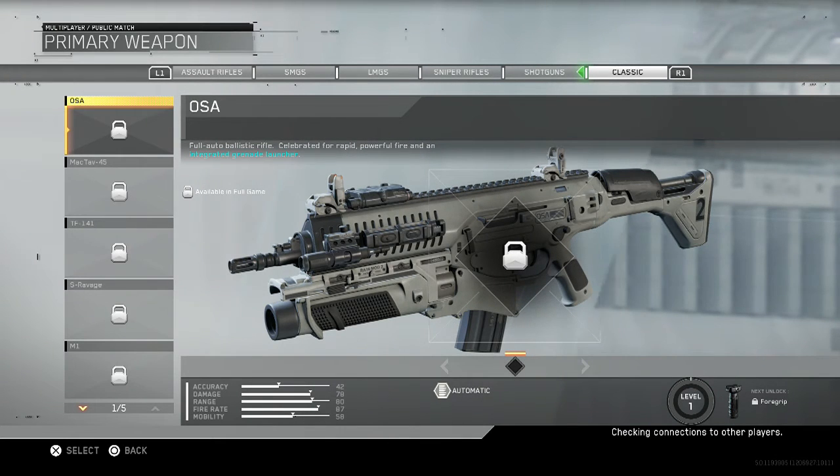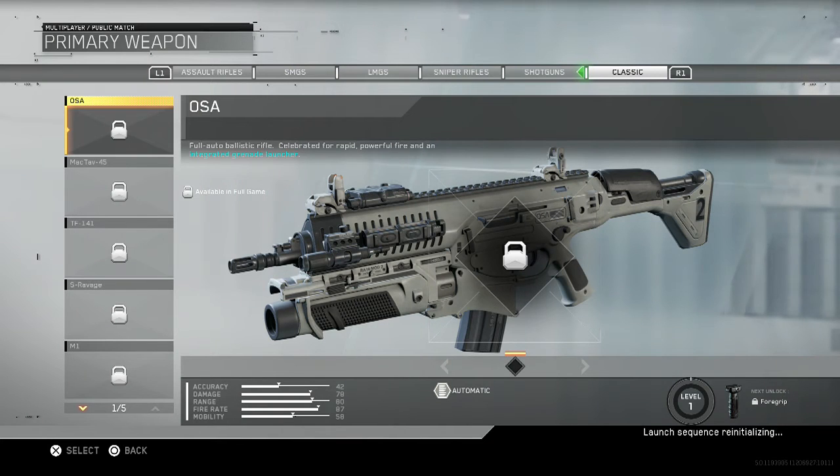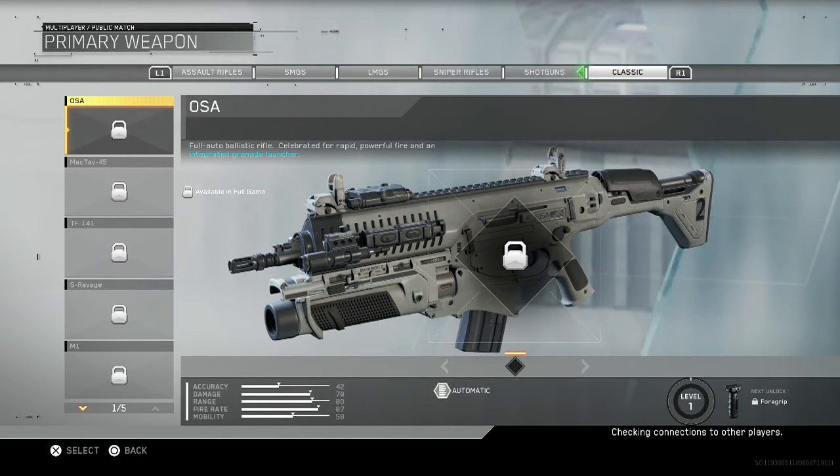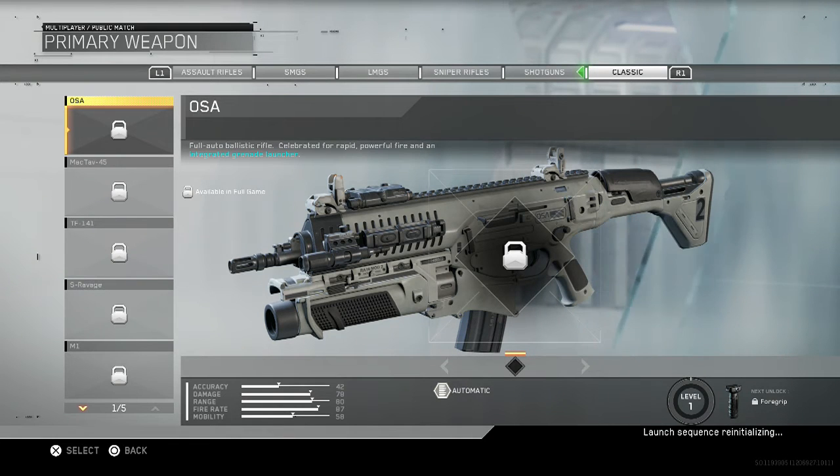If you go over to classic on assault under primary weapons, you see the OSA — that is the ARX 160 from Advanced Warfare. It's a fully automatic ballistic rifle with rapid fire rate and an integrated grenade launcher. The Advanced Warfare version was a three-round burst, so hopefully this one will be better.